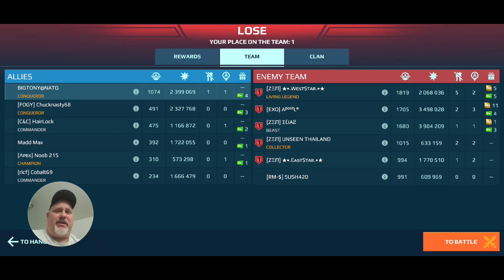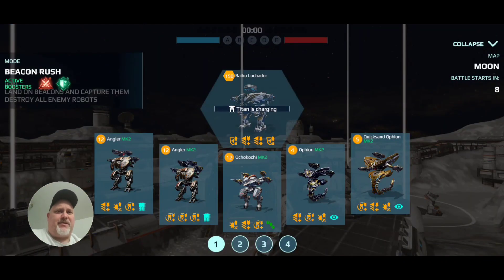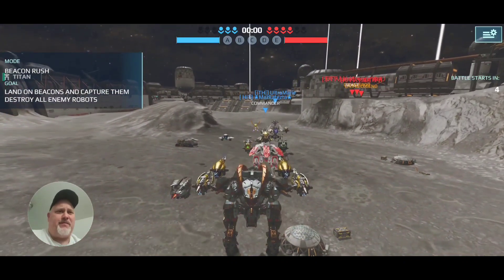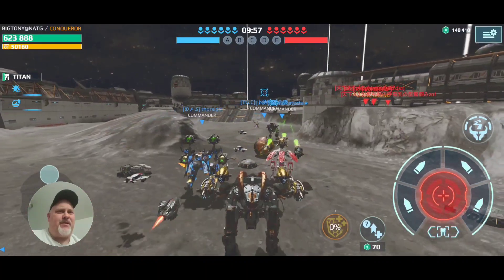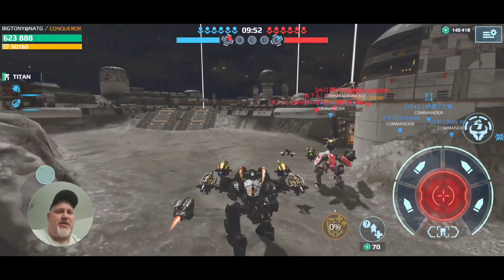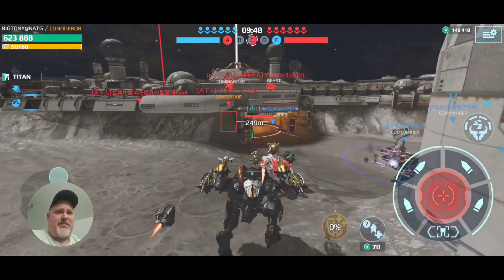So let's hop into another one and hope for a better match. All righty guys, here we go. We're dropping in on the lunar map. Let's go ahead and drop the hangar, see what we can do. We're going to put the Ocho out there, and I want to see them spread out there. Another full squad. This is going to be brutal. Maybe in my third match I will get you guys a good match to run, but this is going to be brutal. I'm going to just try my best.